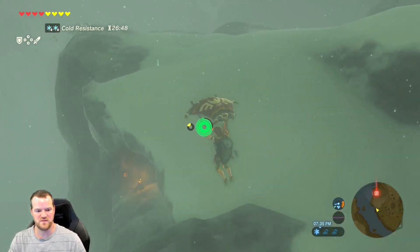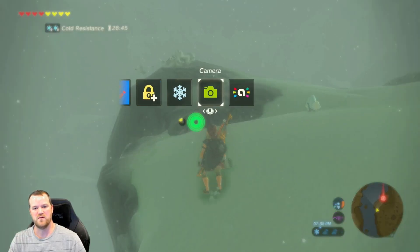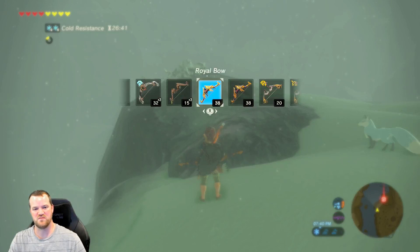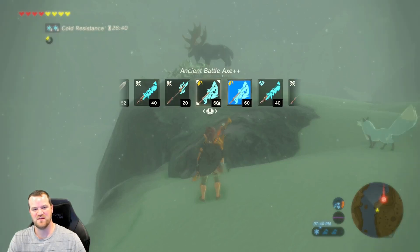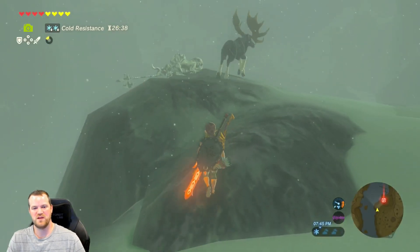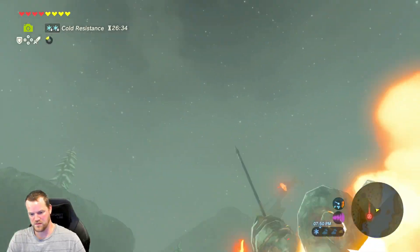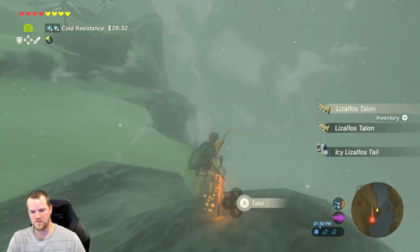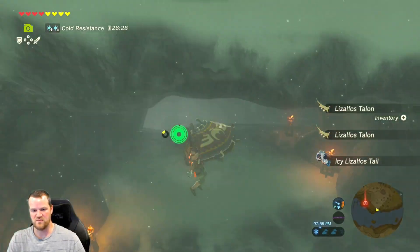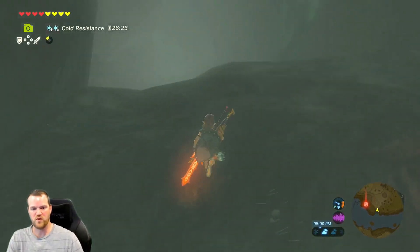Looks like... Is that a silver Lizalfos? And there's a little shrine. Wow, he looks like a frozen statue. He's checking me out — I think his eyes are looking at me. Do I need more fire weapons? Oh, yes, I do. What? Where'd that moose come from? Did that just spawn in? I was afraid of hitting him too close to that edge, so I wanted him to jump my way. I definitely feel like this entrance right here is shrine-worthy.